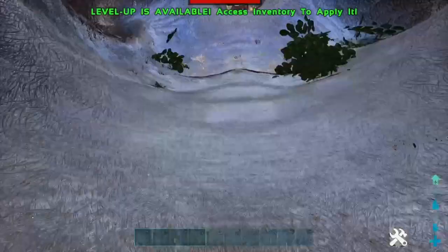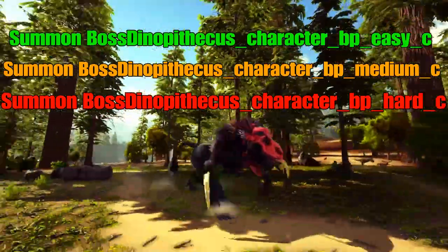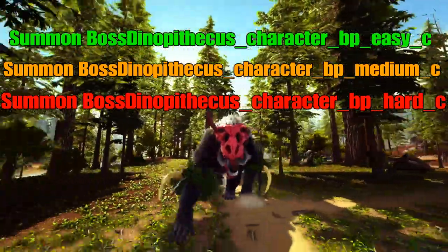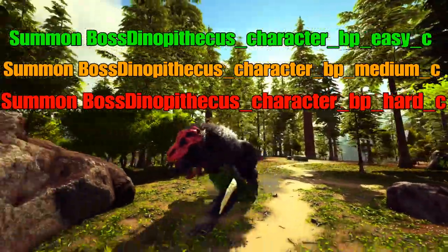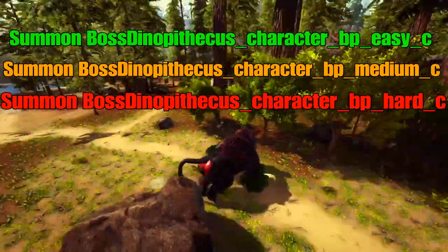Once you get into the boss arena all you need to do is simply type in the command. There are three commands on screen: the green one which is the easy version or gamma, the orange one which is the beta or medium, and then the final one the alpha which is the hard version.